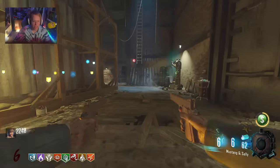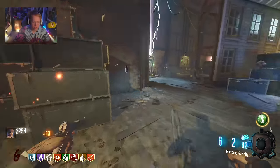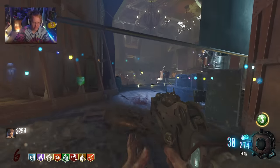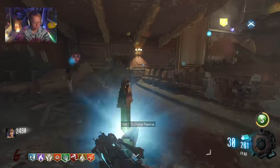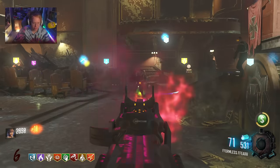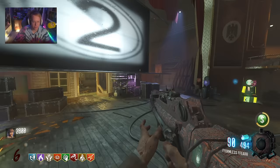Look at how much more ammo I have with Bandolier — 62 in the reserve on the Mustangs. That is mad. Also with the FFAR, you get a ton as well. I'm telling you, having — oh, here we go — Double PAP. I don't even have to go to the freaking regular PAP. I probably will just to get AATs, but that'll be later. But first I need to get to PhD.